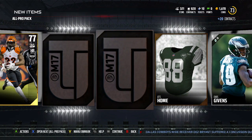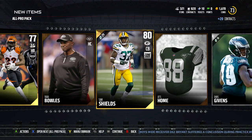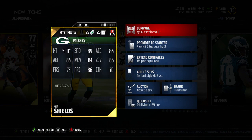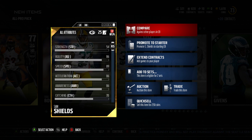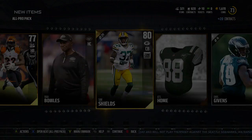Sam Shields — okay, gold card. Let's see. 80 overall, 89 speed. Bet that. 84 man, 85 zone. All-around good gold card. 70 catching, 96 play recognition. 86 awareness. Cool. I know who's starting on my defense.